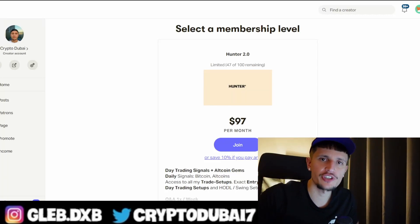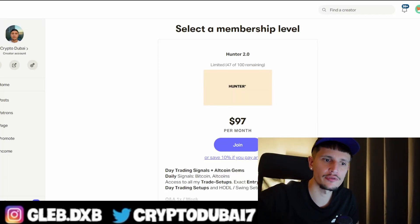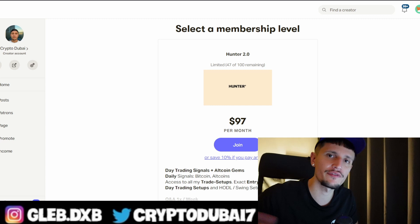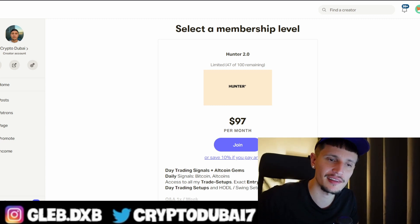Yo, what's up guys — make sure to check out my Patreon community, link is down below in the description to get all of my trade setups with my exact entry and exit points. Also make sure to check out my ByBit affiliate link to get up to $4,100 in bonuses if you're depositing more than $500. And with that being said, let's start with the video.